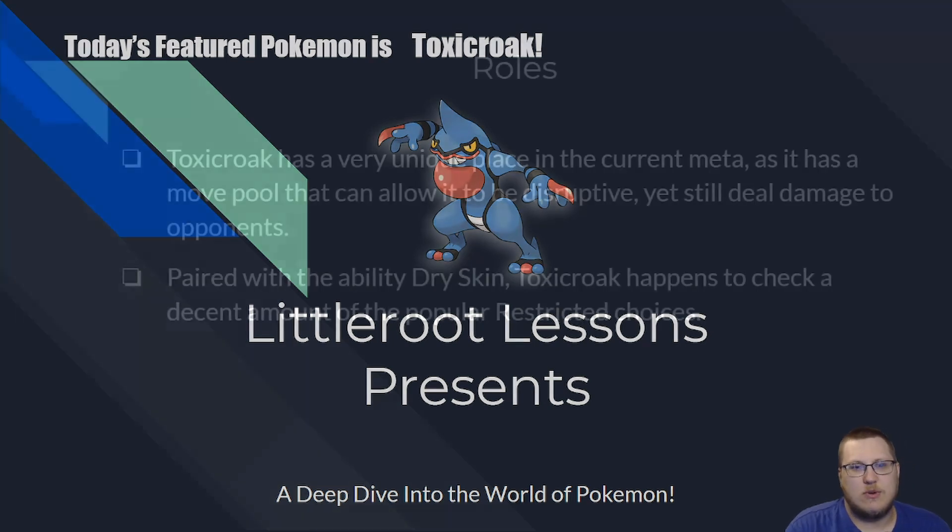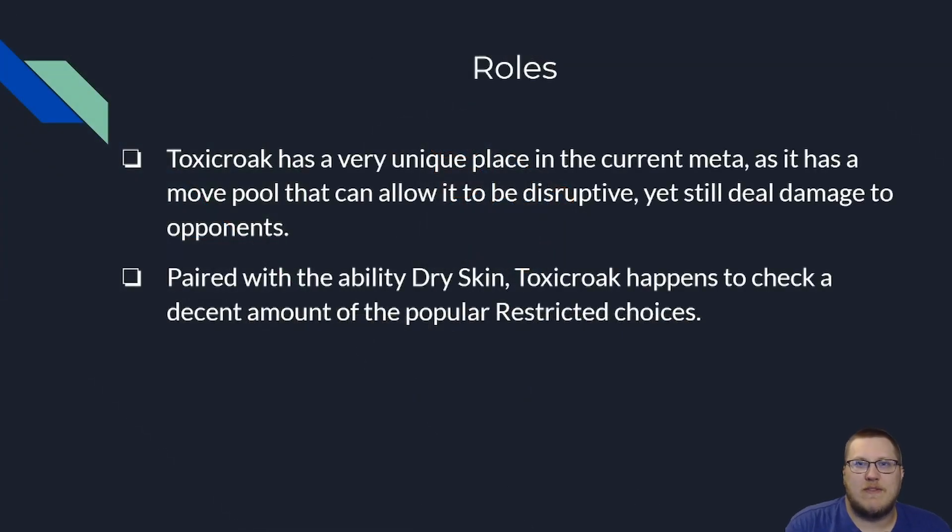So Toxicroak. Toxicroak is a really cool Pokemon in that it has really unique moves. It's kind of this trickster fighting type, which we see a little bit of when we think of Mienshao and Hitmontop with things like Fake Out and other cool tools like that. But Toxicroak has a little bit more going for it just because it also happens to be a poison type and can hit Xerneas super effectively.